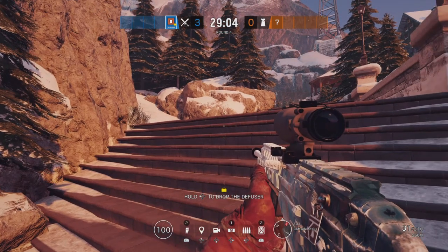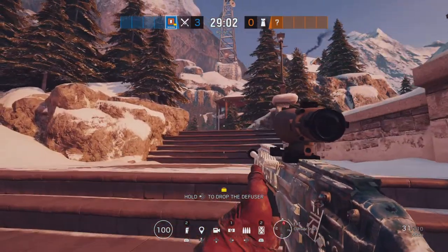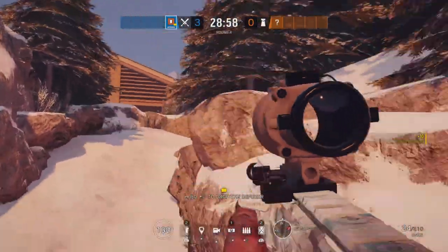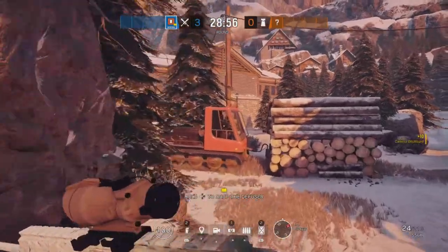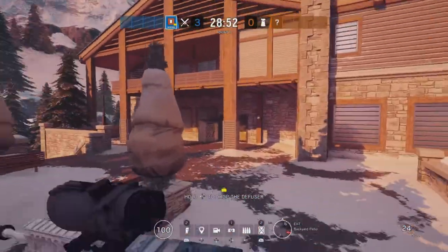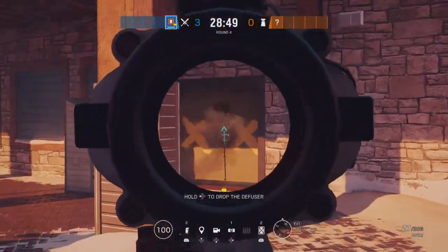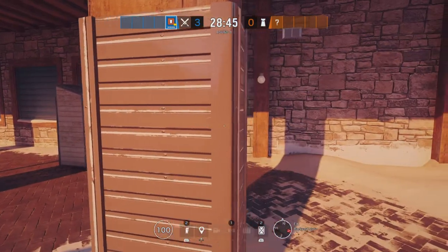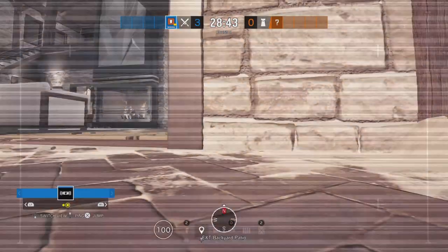All right, so for the third site, we're going to be attacking the Dining Room and Kitchen. You're going to spawn at Cliffside and take out the default cam. I personally do not like running to these rocks because of the window spawn kill — it can be really annoying to fight against, so I always run around. Check my route, make sure I'm good. And again, you're playing Thermite. We're playing Thermite a lot on this map — very good operator, very strong.